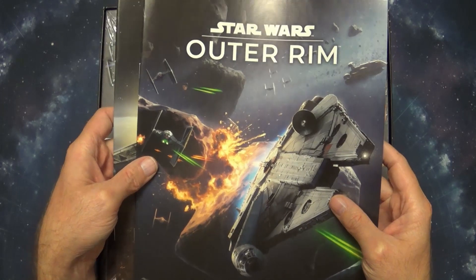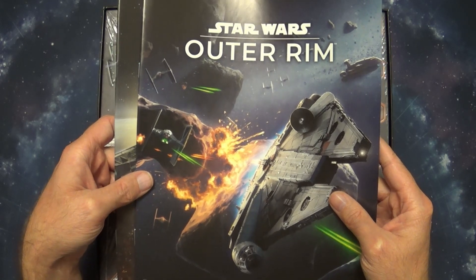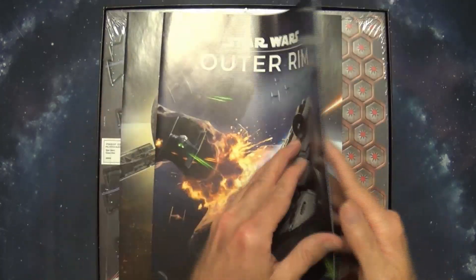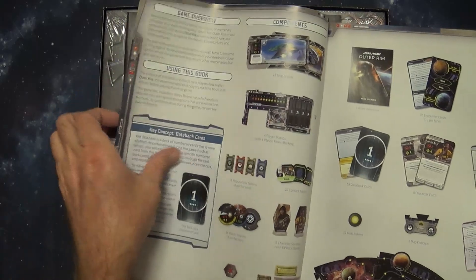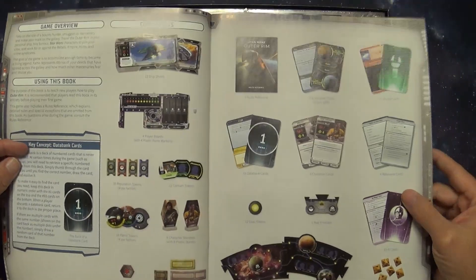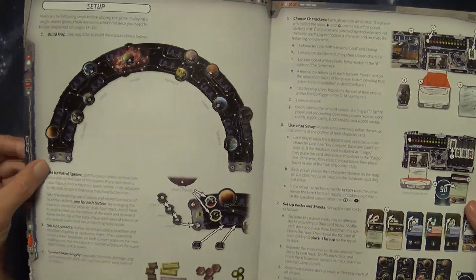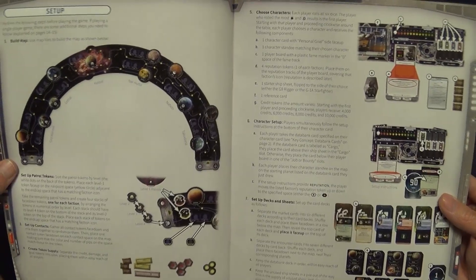Fantasy Flight has been doing something I've noticed — it used to be just one rulebook, but I think around Eldritch Horror they started doing two books for games that have a lot of rules. They have a rulebook which is a quick 'how to play,' and then they have a rules reference book. The rulebook has the typical layout: game overview, how to play, key concepts, and the components — so if something refers to a component you can look it up there.